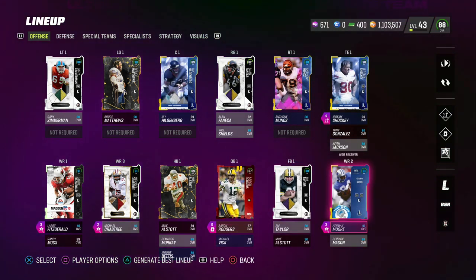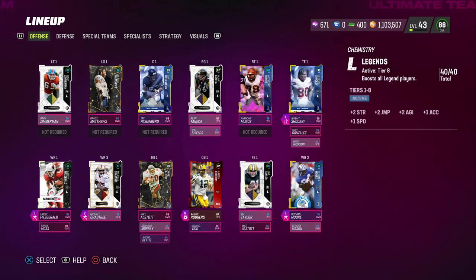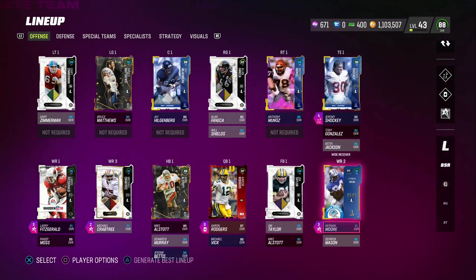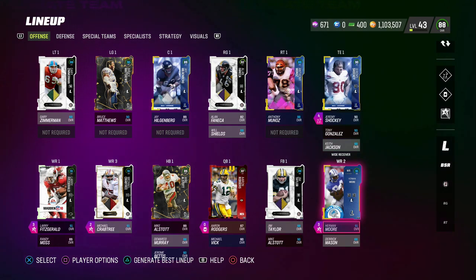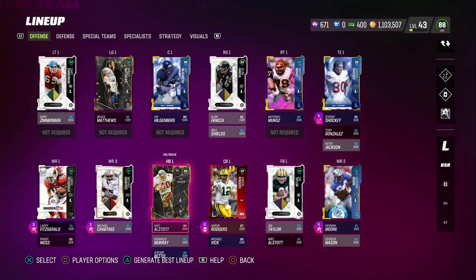My favorite team right now is the 40-out-of-40 Legends theme team. If you want a secondary theme team that's really good — almost as good — the Raiders theme team is kind of my second tier: cheaper and more budget-friendly. But the Legends theme team is so good, number one, because EA is going to release a lot of legends.